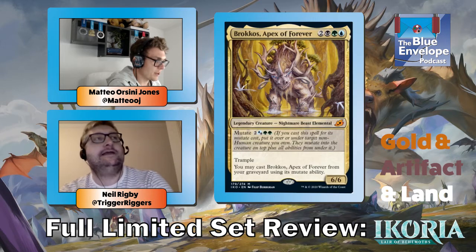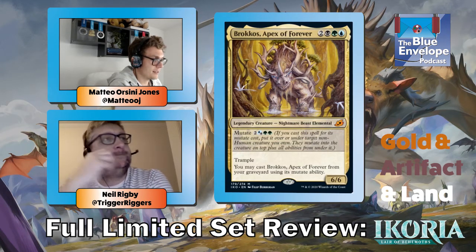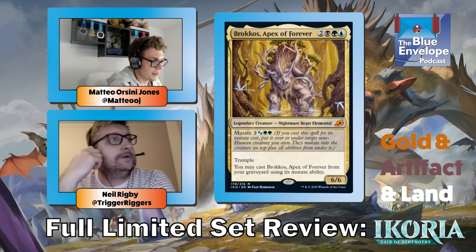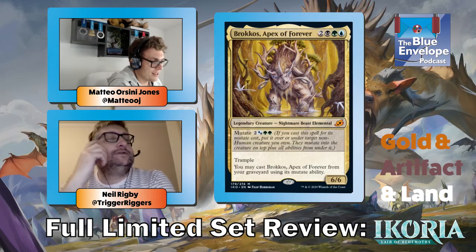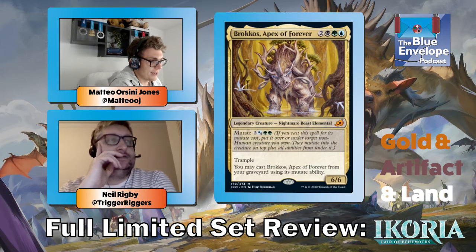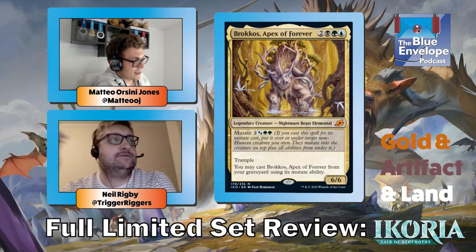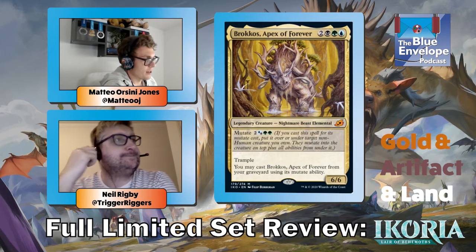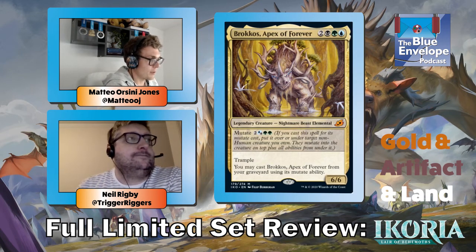So we've had the Mythos, and now is the man himself — Brokkos, Apex of Forever. All the apexes are basically just busted in limited. You can mutate this from your graveyard and it's a six-six for five, so you just play it as a six-six for five and then it just keeps coming back — they can't get it. This card's ridiculous. If your opponent casts it, just shuffle up and play the next game.